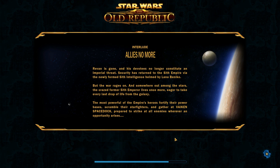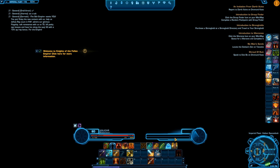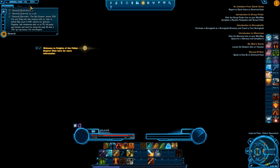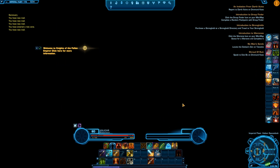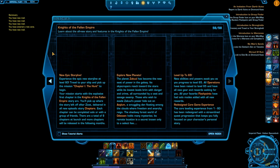I imagine a lot of the NPCs are selling different things. They've changed the commendations — changed the names of them, but they still do the same thing. I think they're called Data Crystals now. We'll have a look when we get inside. Oh — black screen of death. There are only two Imperial fleets. Welcome to the Knights of the Fallen Empire.